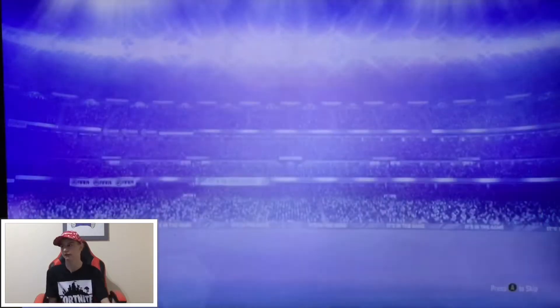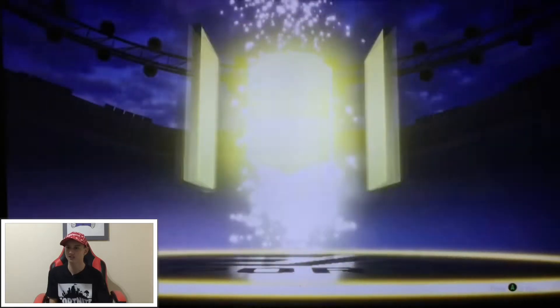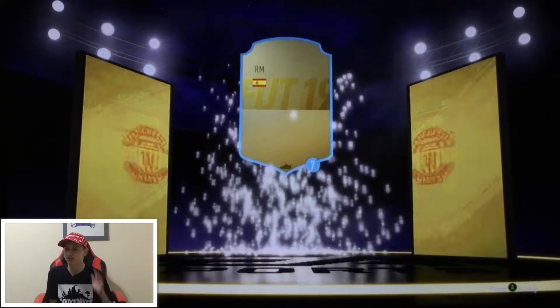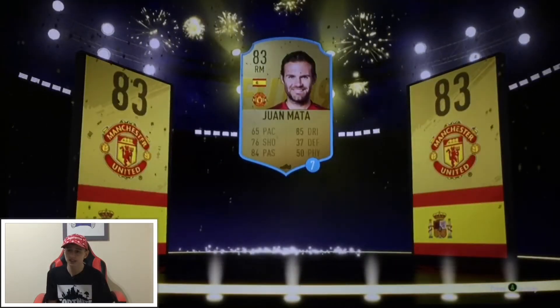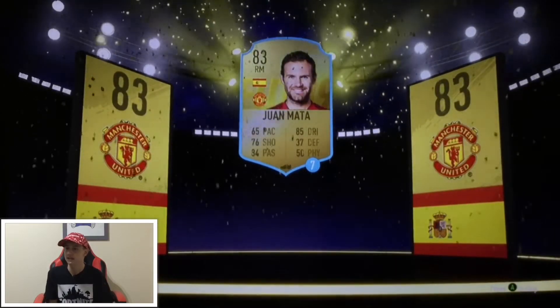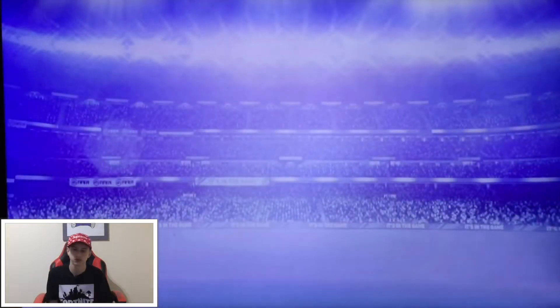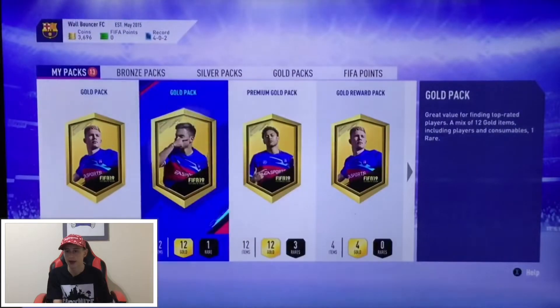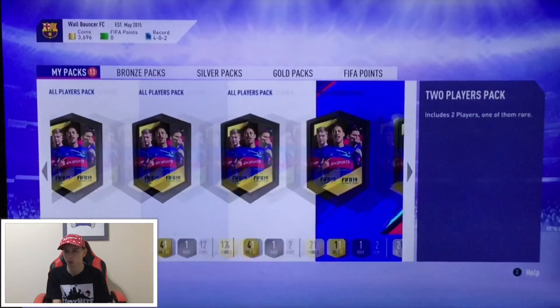Let's open the lone player pack first. This is going to be the first pack of FIFA 19 — it's a board, of course! Spanish right midfielder, it's Mater. He is 83 rated, seven games — that's good because he is a Premier League player, we could use him. That's all right, I'm happy with that. Send that to the club.